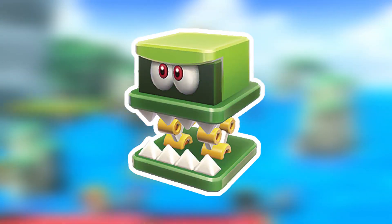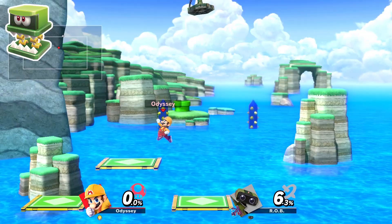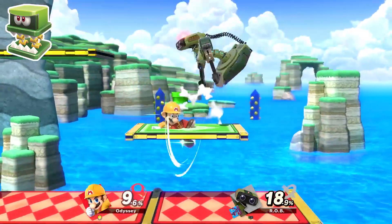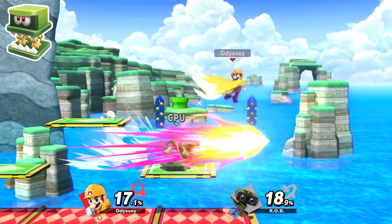The Hop Chop was actually surprisingly easy, as a green ROB fits it pretty well. Due to it being a spring, it'll have an increased jump height. The stage would be Battlefield 3D Land, since it's the most mechanical Mario stage, and he'd be a novice.